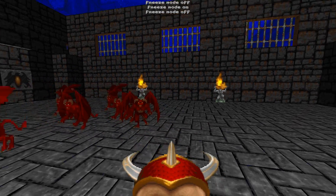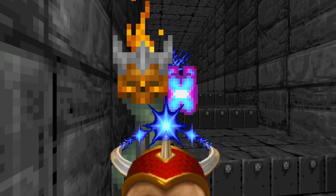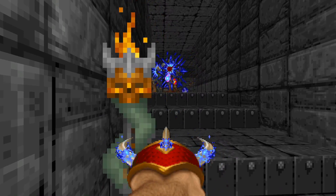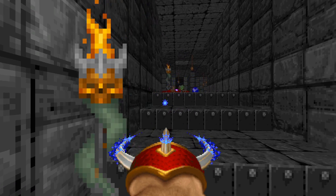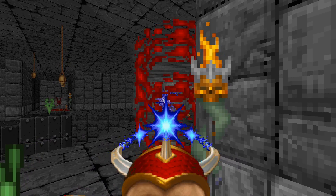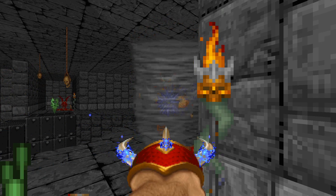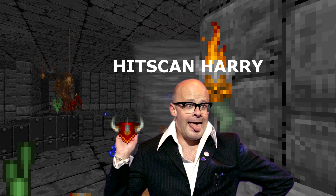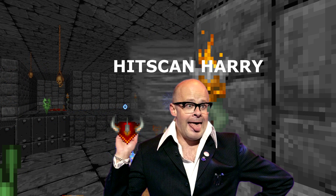Pretty useful visual indicator to show whether or not you're doing damage from afar. A very cool thing you can do with the Dragon Claw, as well as the Elven Wand, is shoot either of them while hiding behind certain corners or decorative sprites. Projectile-throwing enemies will most likely be unable to hit you this way, but you can hit them due to the hitscan not being blocked by decorative sprites or corners. I call this the Hitscan Harry technique — just imagine a guy who does this thing all the time. That's Hitscan Harry.